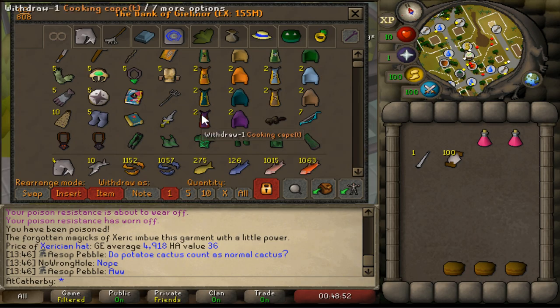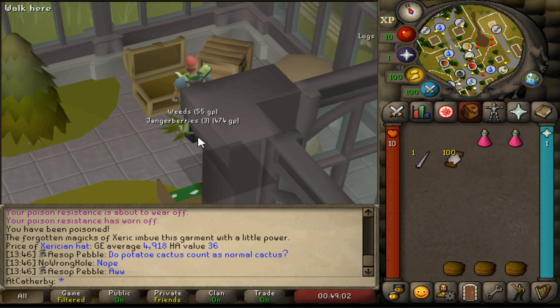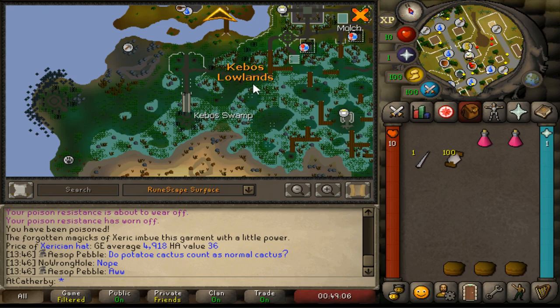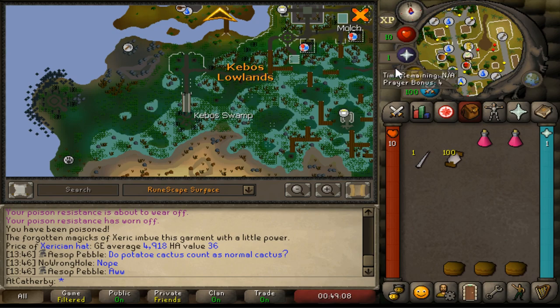With the latest Lowlands update, there's a new way that skiller level threes can get the Xerics talisman. This talisman really comes in handy if you're trying to teleport around this new part of the map. Before, you had to kill the lizard people to get this. I'm going to show you how to do this.